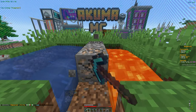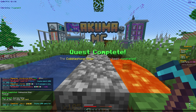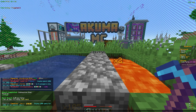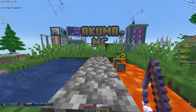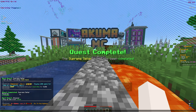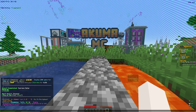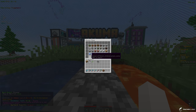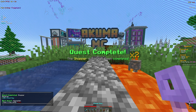We did just complete the quest and got 7,500 dollars which is not bad. The next quest is to sell an item with slash sell hand - let's sell the iron real quick, slash sell hand, and we just got 10k from that. We're getting a decent amount of money from the starter quests. The next one is to buy an item from slash shop - these starter quests are honestly really easy. Let's just buy some dirt.